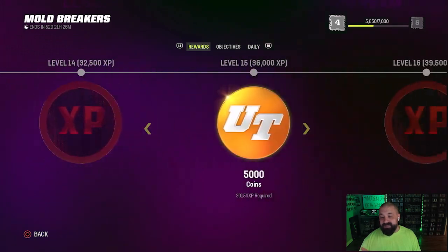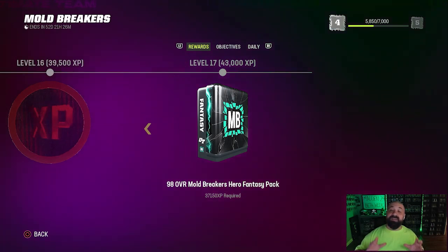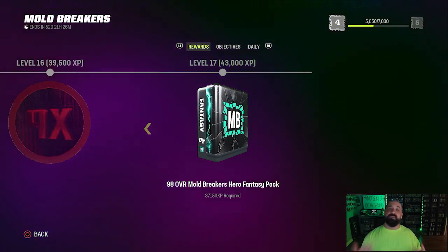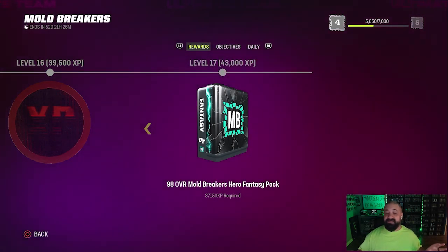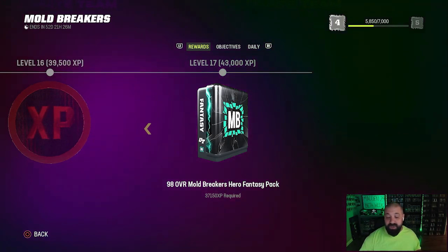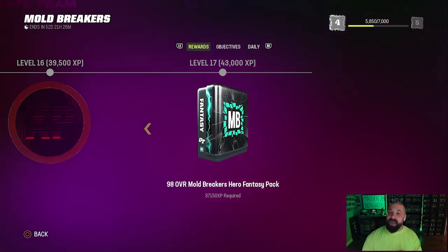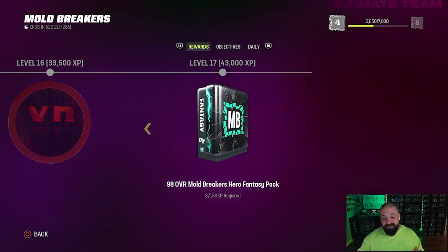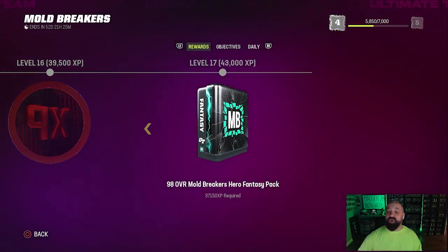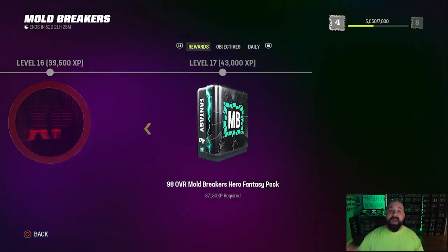At the very end of this field pass at level 17, you're going to get another 98 overall Hero pack. This one is non-BND, and it's really important because it's a two-part promo. We have these ultimate 99 overall cards with 99 stats everywhere, and to get those cards you need one 98 and one non-ultimate 99. Because this pack is non-BND, it gives you one of the two cards you need to get one of those ultimate 99s, so it might be very important which card you pick.